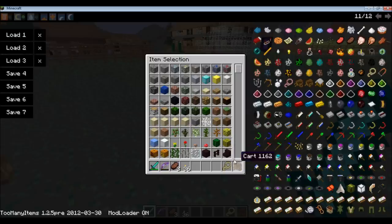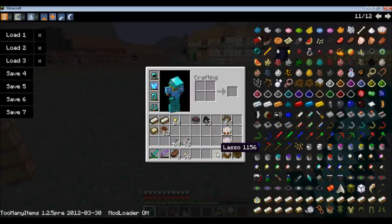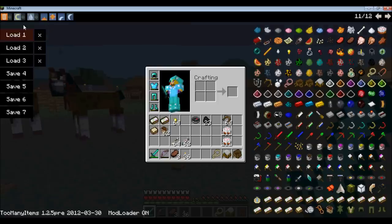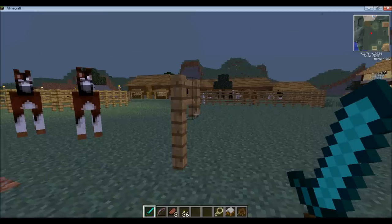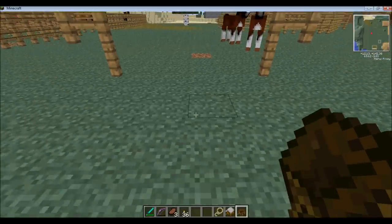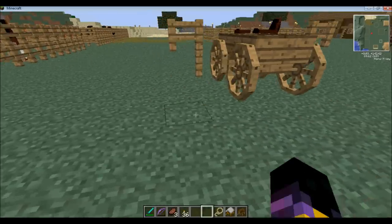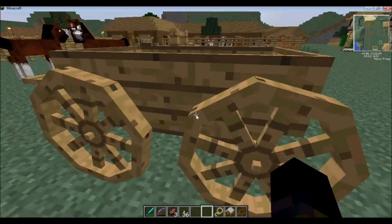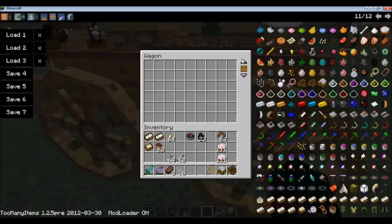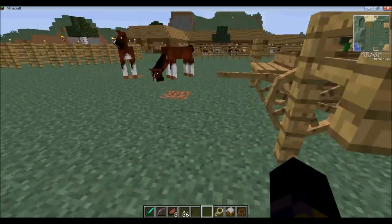The next one to look at is the wagon. The wagon needs at least two horses to pull it, and it generally works better if you have four. The wagon can actually hold more — when you have it filled, there are up and down arrows, so you can put more in the wagon than in the cart.